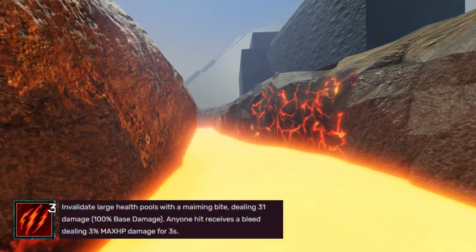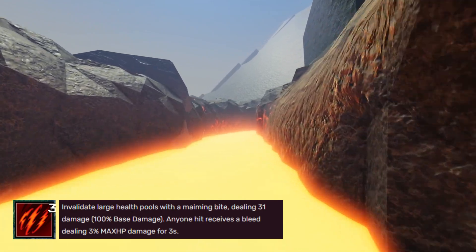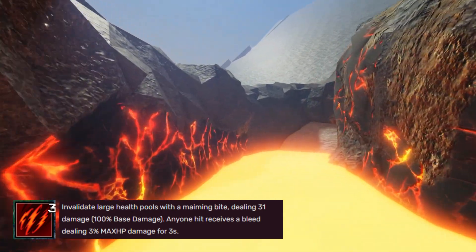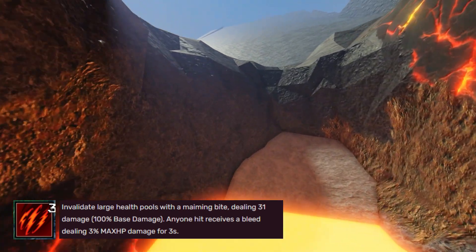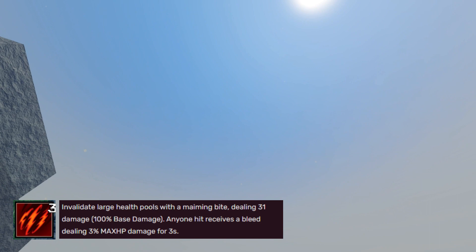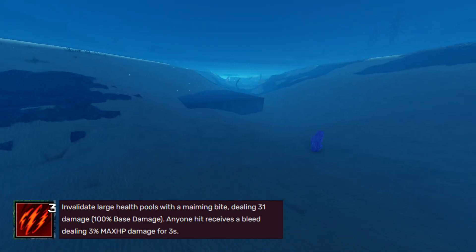And lastly, the Giganotosaurus's third ability: Rend. Invalidate large health pools with a maiming bite, dealing 31 damage, and anyone hit receives a bleed dealing 3% of their max HP as damage for 3 seconds.